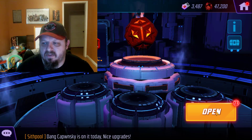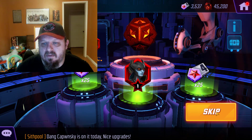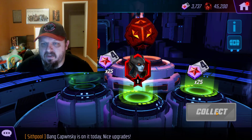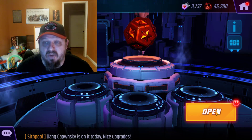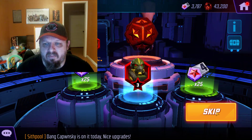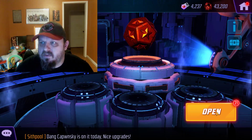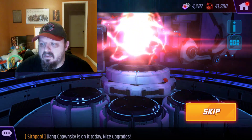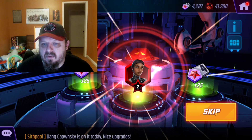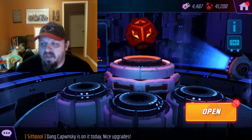More purple. A 3-red-star Taskmaster — okay, that's pretty good. Proxima Midnight. Well, we're getting some really new characters in here. That Phoenix was a full red star, but I've already bought her up to 6. Wow, look at how fast we're going through these orbs. We're at 20 orbs.